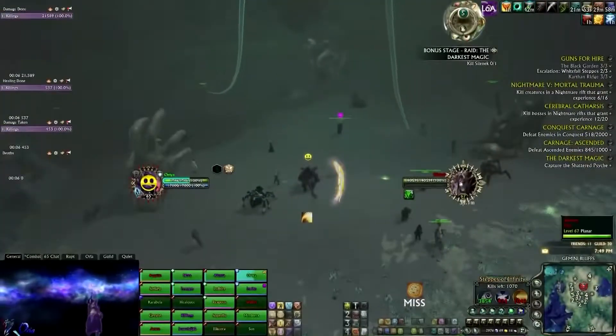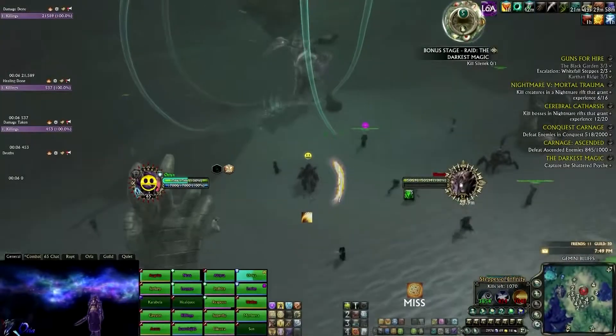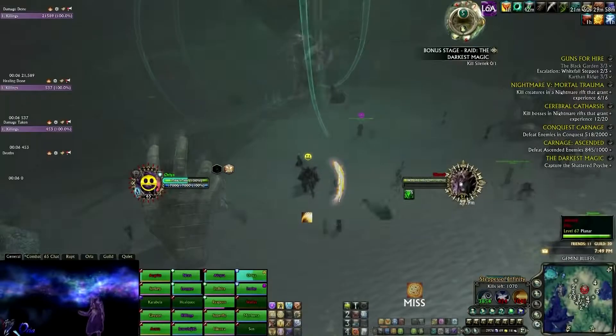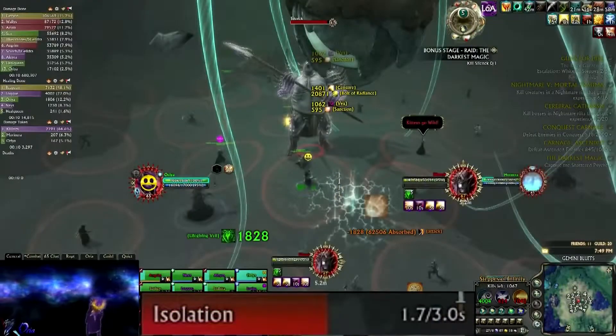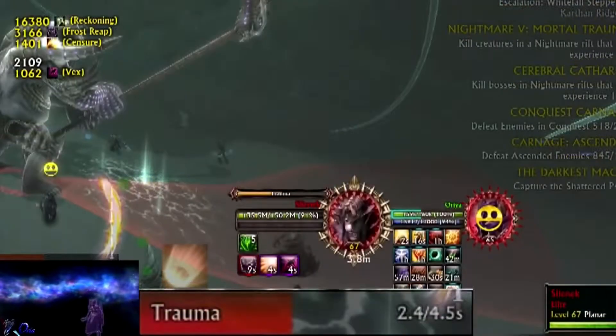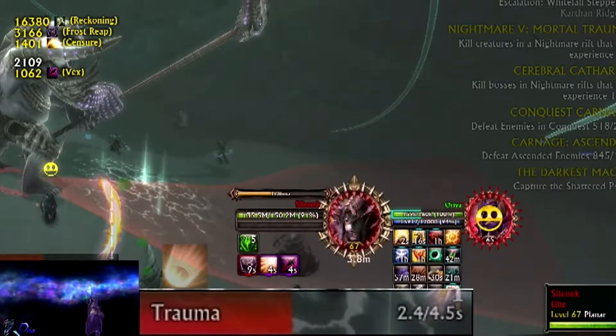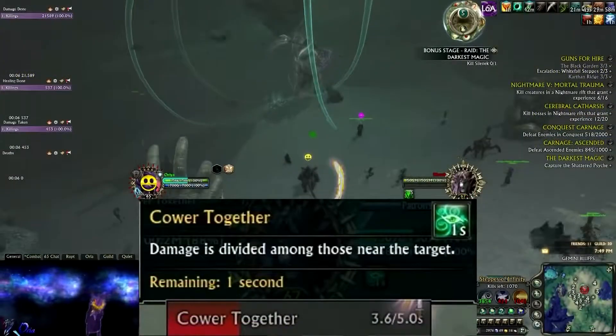The last stage — stage five: you can see those elementals moving around, stay away from them as they do about 20k damage per tick if you get close. The damage is called 'Deadly Torrents.' The boss will cast 'Isolation' — your raid will need to be spread out to avoid killing each other. He will cast 'Trauma,' which is a big cone AOE that you need to avoid. Note: he will sometimes blink before casting it, so even if the boss is facing away from the raid the cone can be cast towards the raid, so be ready to move out.